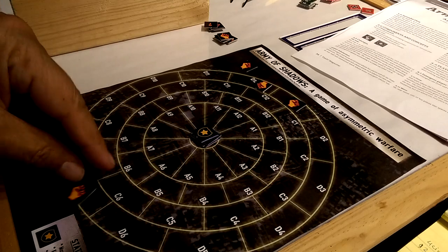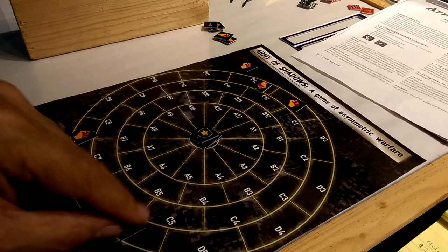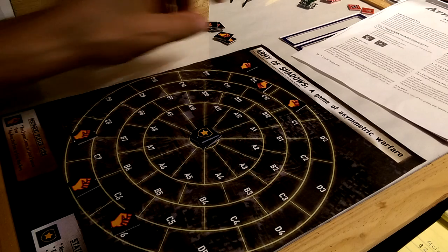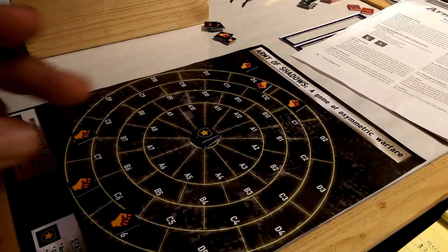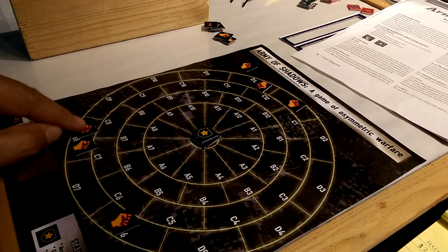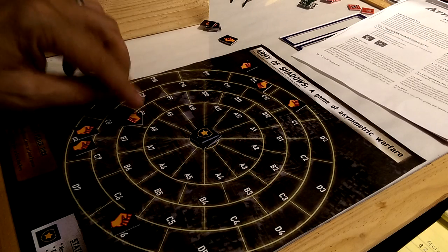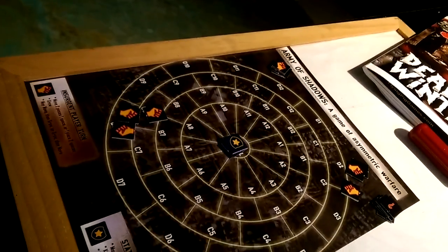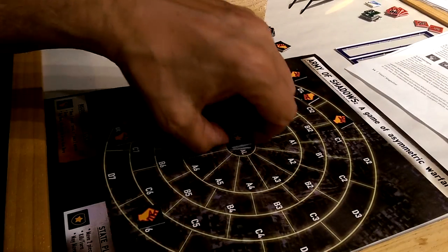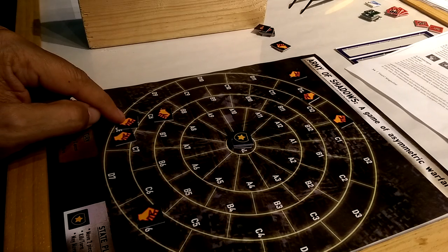Starting the game, I get to put five counters out — same as last time. I'm going to move two units to one space, let those guys know there are two units there, and they are going to propagate a new insurgent and probably put him in an adjacent space. So the state knows — looking at their map over there — that there are two guys right here. I had three guys here, I move one unit one space, and I will move another unit one space as well.